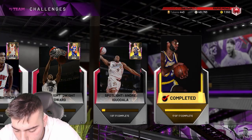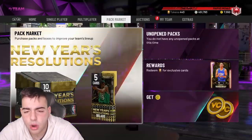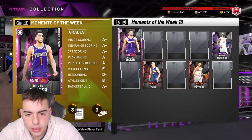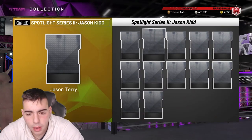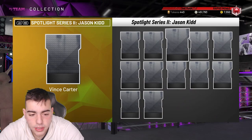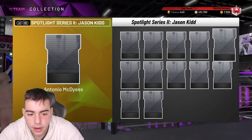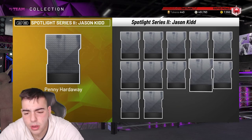We do have every single card in the set. Most of the stuff is probably going to pop up at one o'clock. Here it is — Hakeem is probably a Pink Diamond, Jay Terry, Vince Carter — they just dropped Vince Carter. They also have Kenyan Martin, McDyess, Jim Jackson, and they really just dropped another Penny — that's terrible.